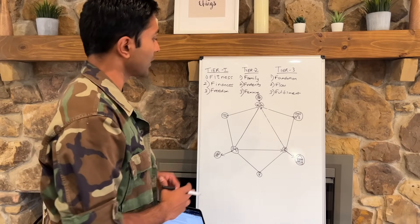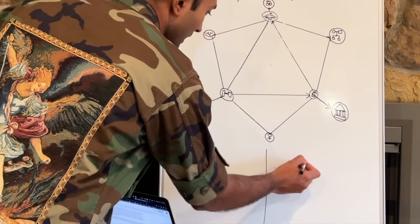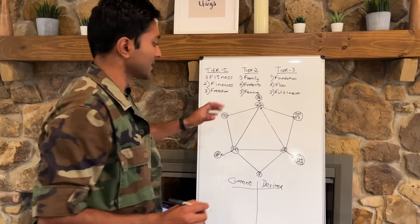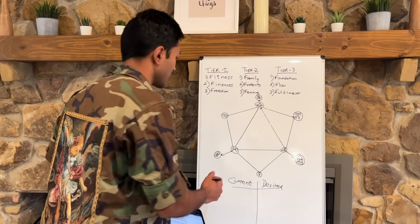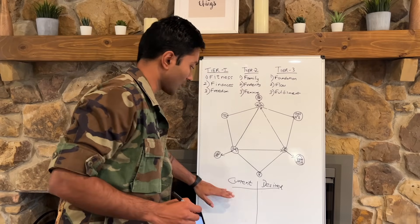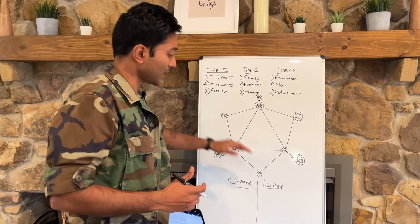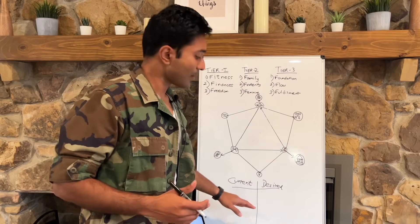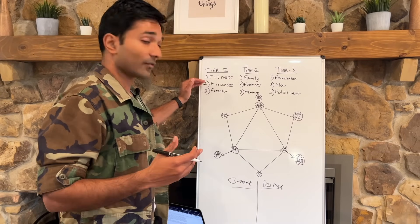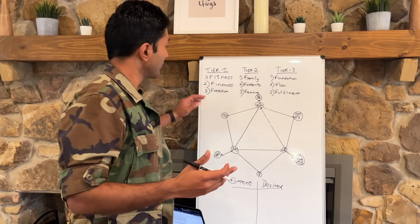So this is Tier One — the inner triangle — Tier Two one step accelerated, and Tier Three even broader and deeper. Now, how do you use this framework to create your actual one-year plan? You create a table with your current state and desired state, using these as prompts. Start with Tier One — fitness, finances, and freedom. For example, my current state for fitness is about 170 pounds fairly lean; my desired state is 180 pounds at the same leanness. For finances, current state is 10k per month; desired state is 30k per month.